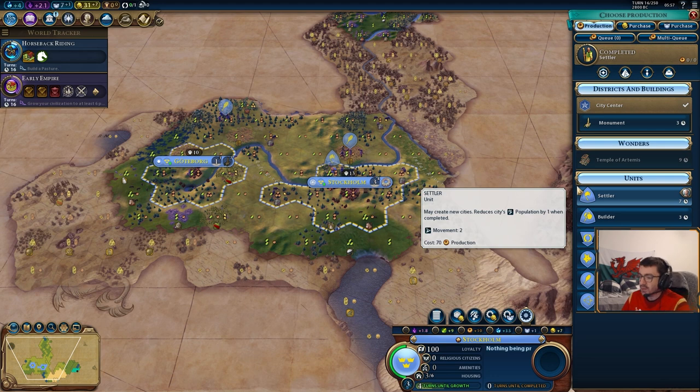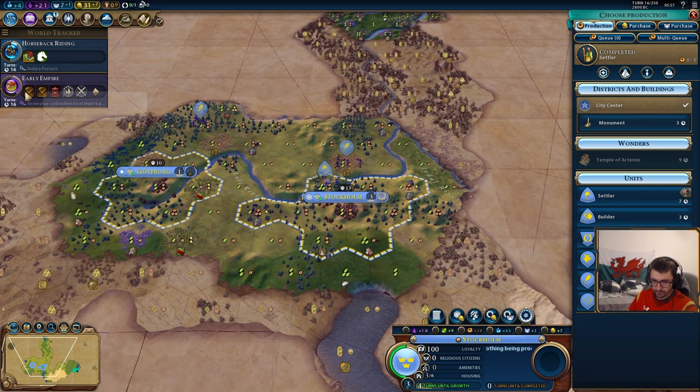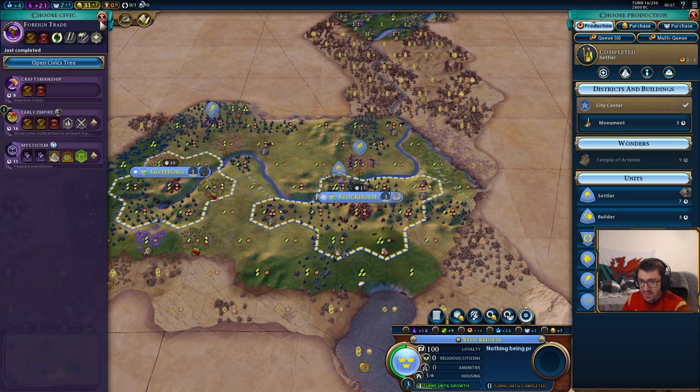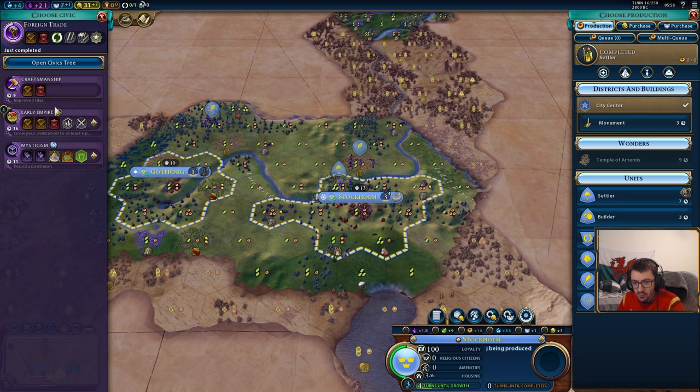The things you want to be looking at building at this stage — first thoughts are probably just do another settler, get more cities down. But we're on our way to early empire, and early empire unlocks the colonization card, which is 50% production towards settlers. Because every time you build a settler, the cost increases by 15. That adds up very quickly, and this also counts for builders and other civilian units. So we're on our way to early empire to get that 50% production towards settlers.